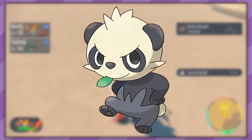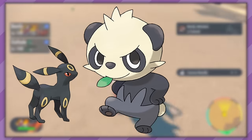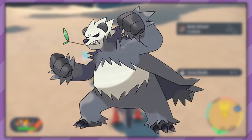Remember Mantyke, how it needed support from Remoraid to evolve? Our next contestant, Pancham, is a little bit similar. However, instead of needing a specific Pokemon in the party, you just need a Dark-type Pokemon. This one makes more sense as Pancham gets the Dark-type upon evolving, so it's like the Dark-type Pokemon is coercing Pancham to get a little bit of that darkness in him.